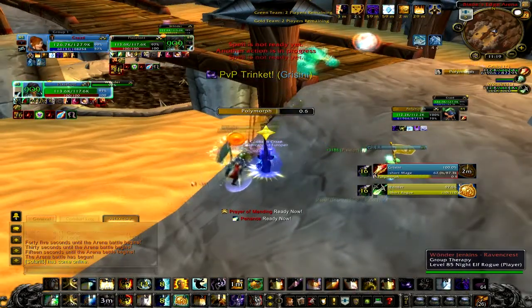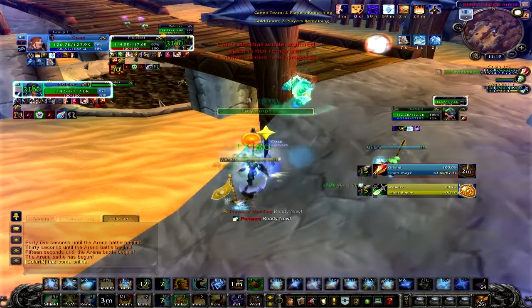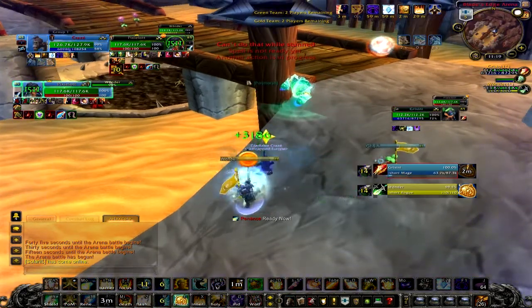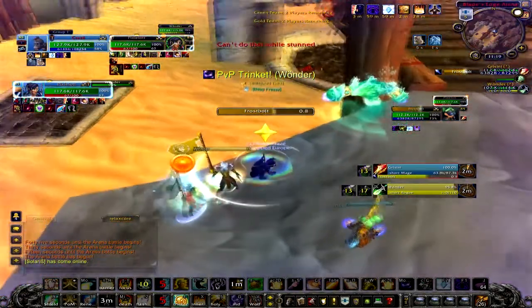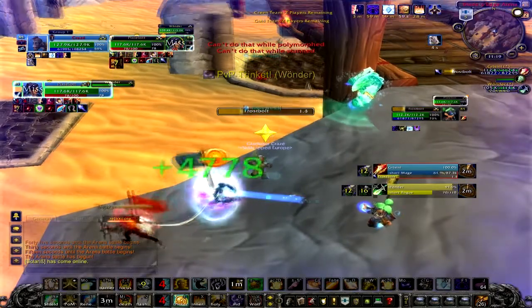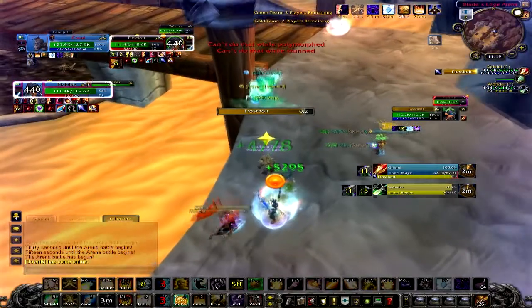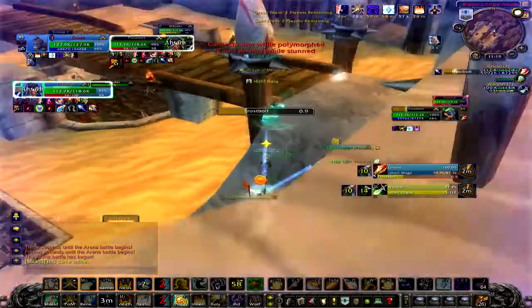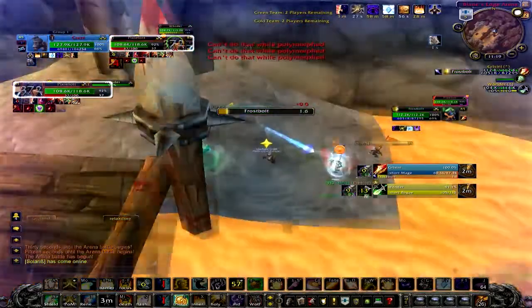Moving on to my focus casting bar — as you can see, my focus casting bar is above me and I can see exactly what the mage is casting. Right now I know he's putting damage into my warrior, which is pretty standard. You need to know when the mage is casting into someone, or any other caster in fact. It's good to have that extra awareness and know exactly what's going on.